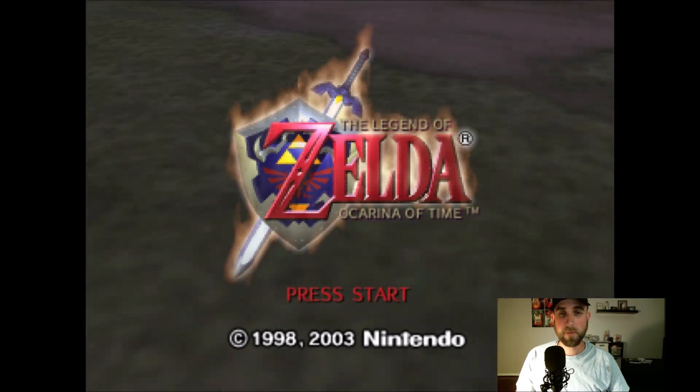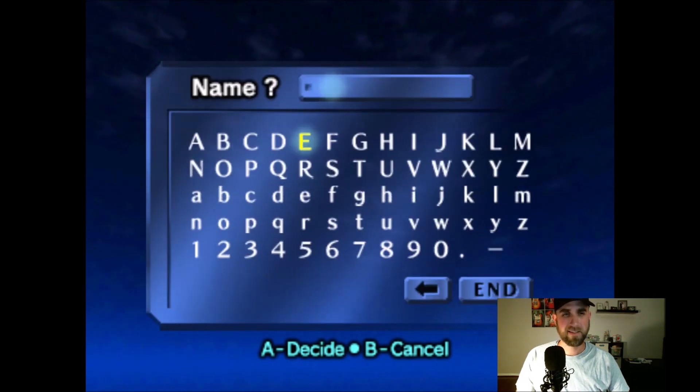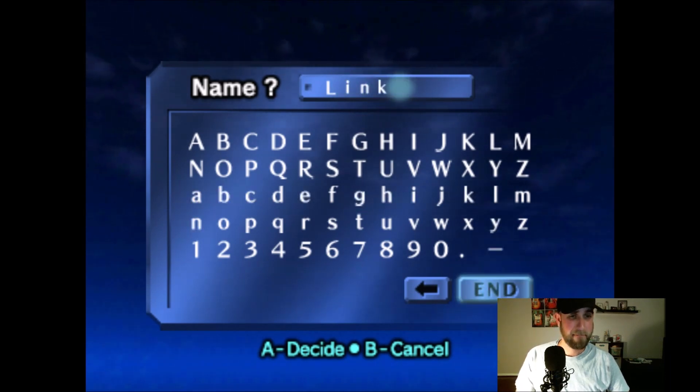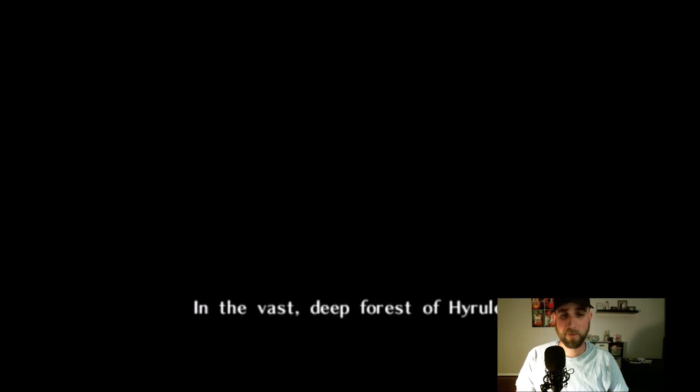All right, let's hop right in. Brand new game, brand new file. First things first, we have to name our character and we're going to name him Link — it's just what you gotta do. And away we go. Start with the three hearts in the vast deep forest of Kokiri.